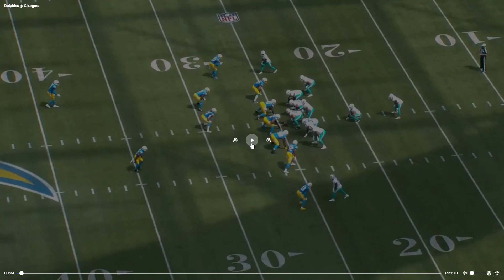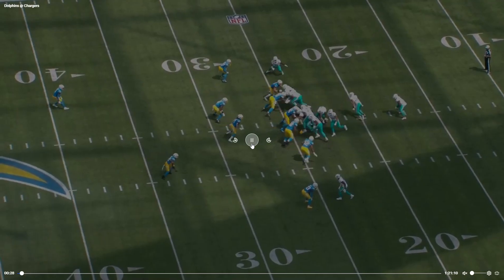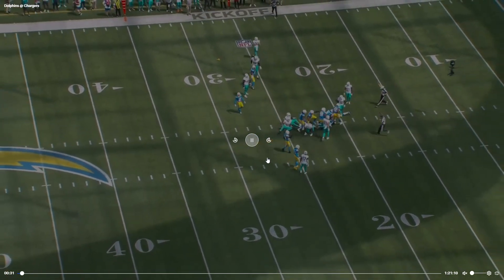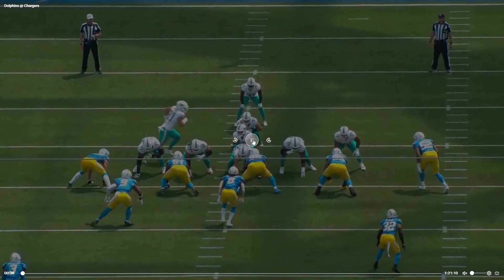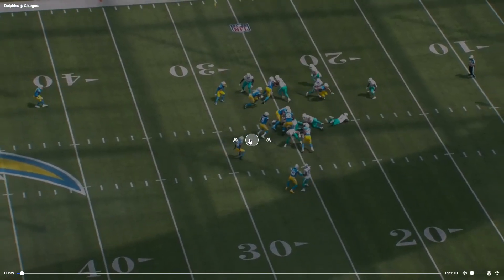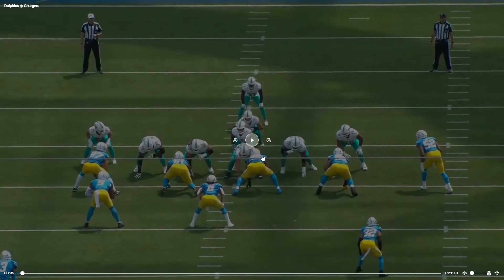This is the first bad snap we had — we had three of them this game, just on this first drive. I'll show it from both views. This is something that should have been able to be fixed in training camp, but unfortunately Connor Williams held out, so Tua and Connor weren't able to really work on their timing, which is really unfortunate. We're having to figure that out now.